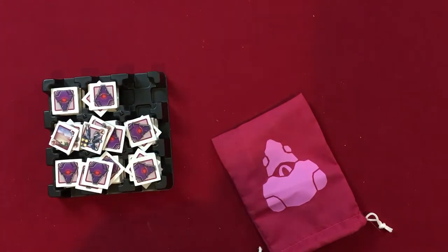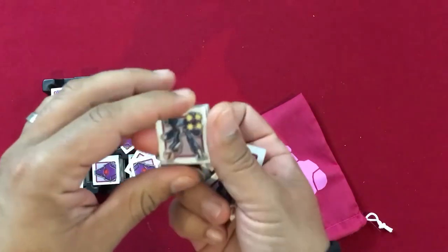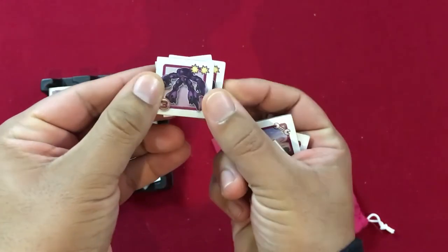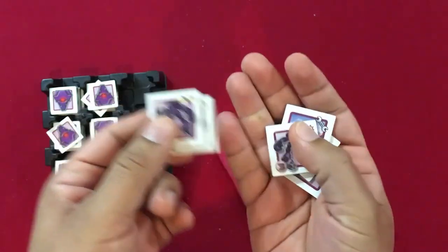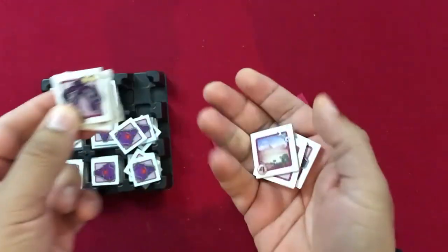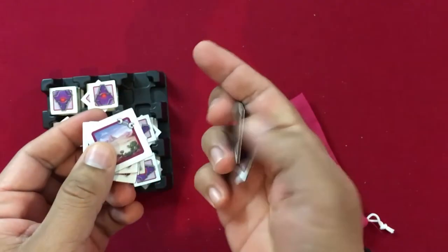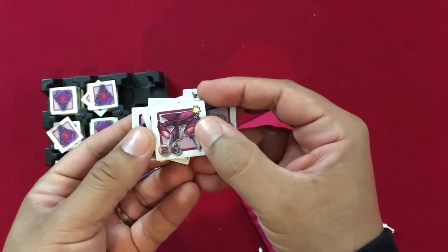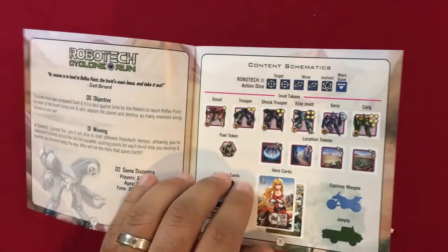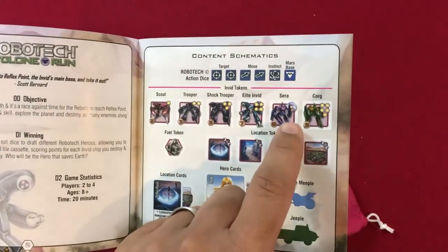You put the tiles in the bag, shake them up, and you've got a whole variety of different Invid to defeat. For example, this Shock Trooper has a health value of four and a point value of seven. This trooper has two hit points and three victory points. Another trooper has two hit points, three victory points, and a fuel reward. There are also locations you acquire with the repair symbol, regular Invid Scouts with one hit point, and special named opponents like Sarah and Corg.